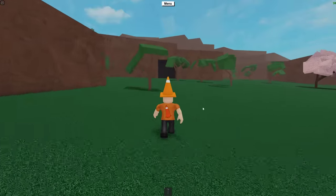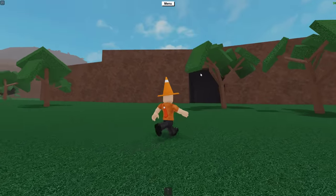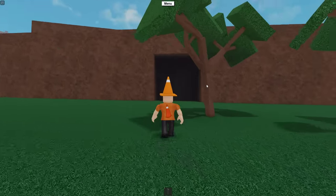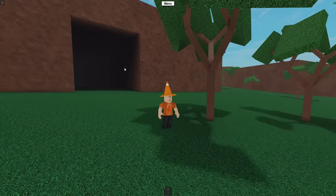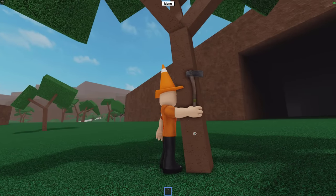Now let's go get the egg. Start by walking over towards the cave in the distance — it will take a while since walking is pretty slow. On the way there, look out for Oak or Generic Trees, because you want to find the one closest to the entrance of the cave.